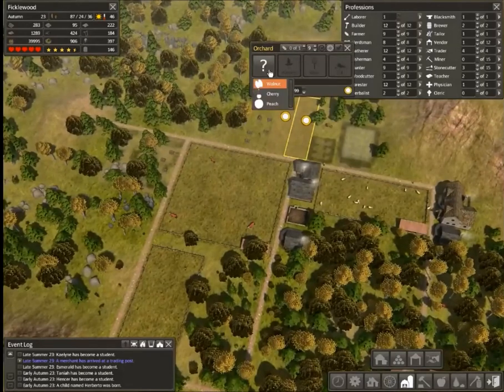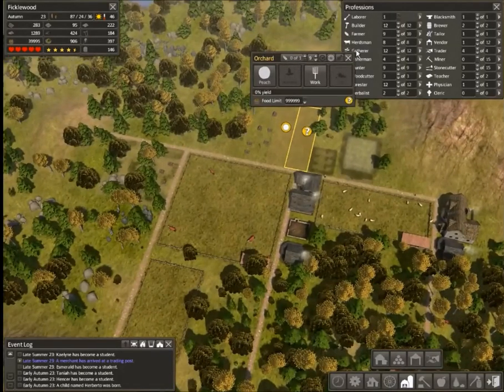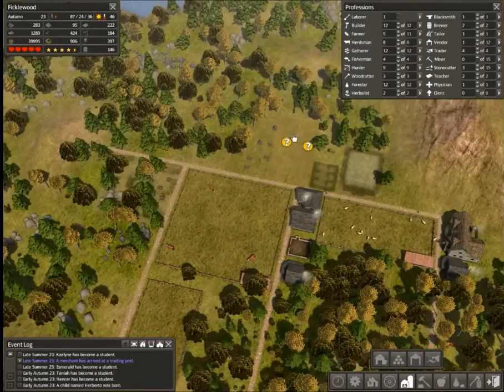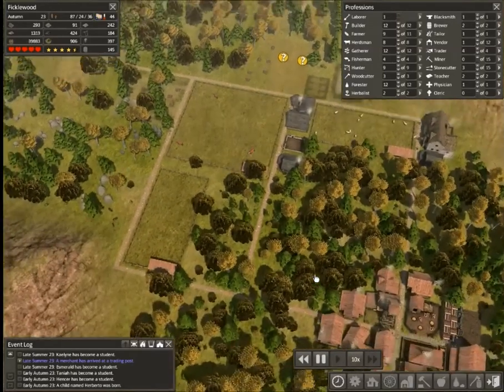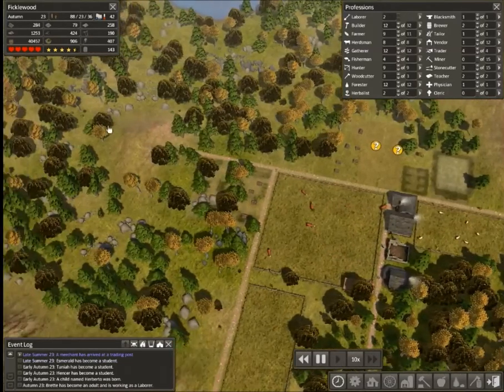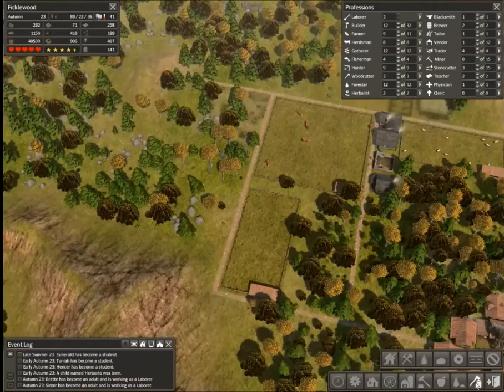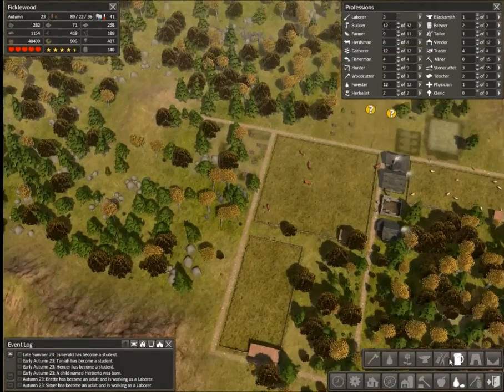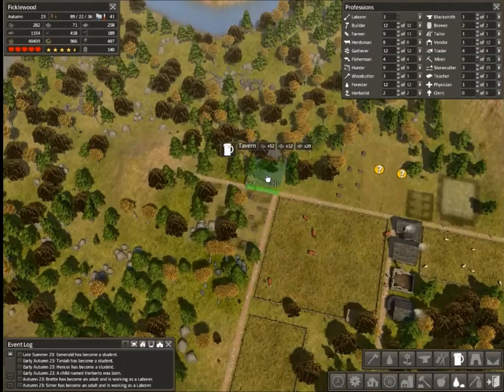I could probably go for another thing of sheep. So you get peaches, you get cherries — I'm going to just alternate peach, cherry, peach, cherry, and just make it all into hooch. We're going to have one worker extra here, and let's add another tavern. Get a local supply — this is going to be our peach ale producer.